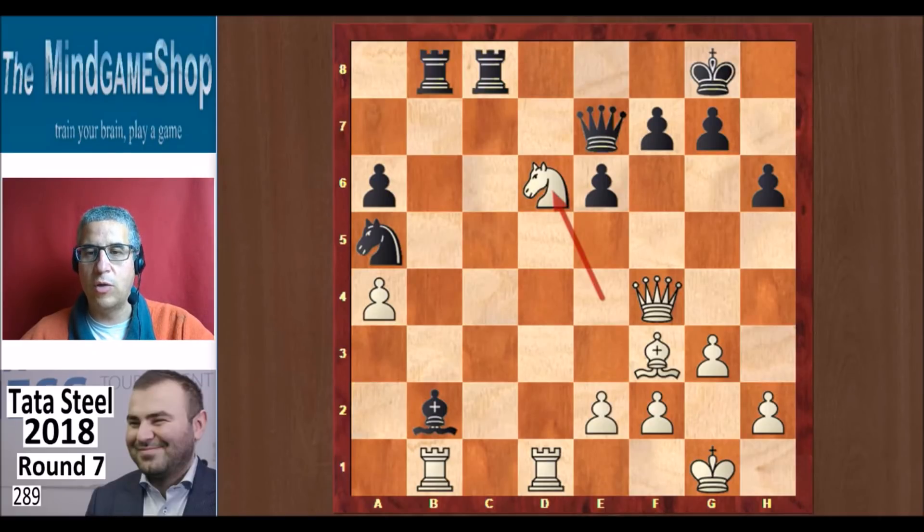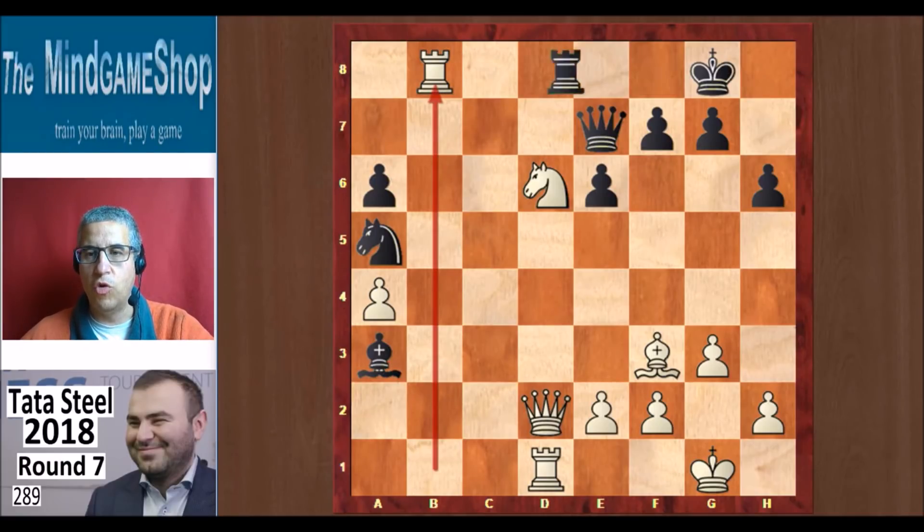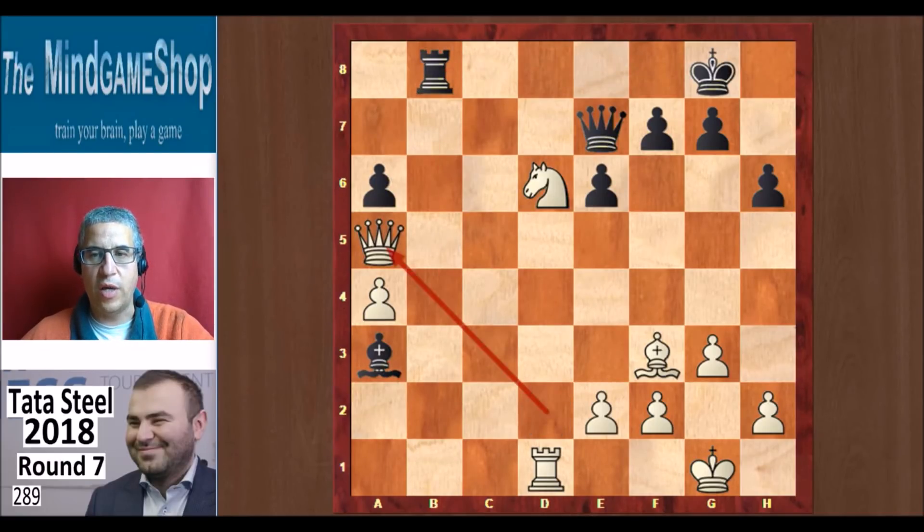In the live broadcast they looked at Rf8 to protect the f pawn. But then there is Qd2 — a very nice move, attacking the bishop and attacking the knight. Ba3 is the best move according to the engine. And then Rxb8, Rxb8, Qxa5, Bxd6, and Qxa6. Also here, white has an extra pawn and good winning chances.